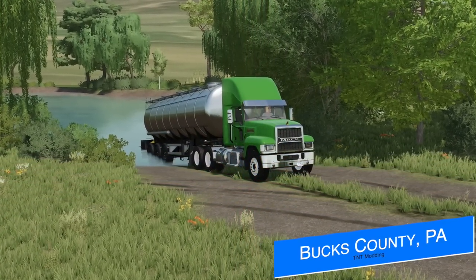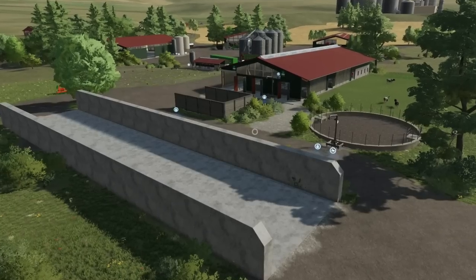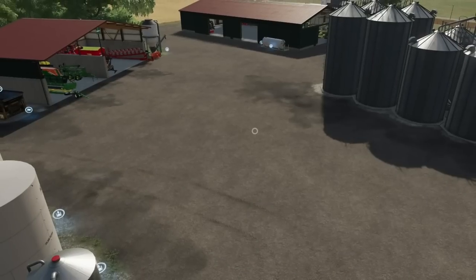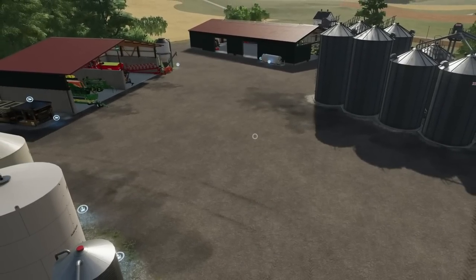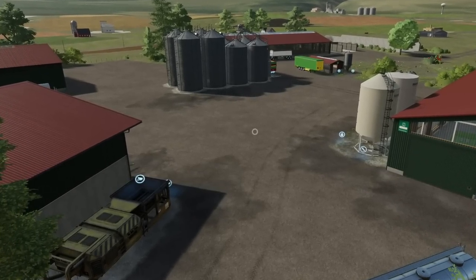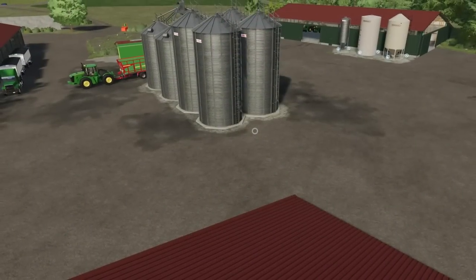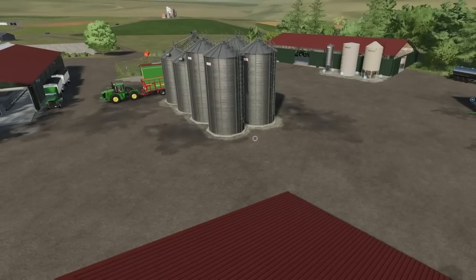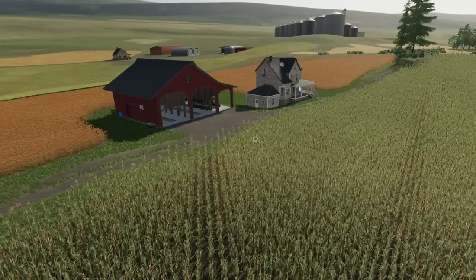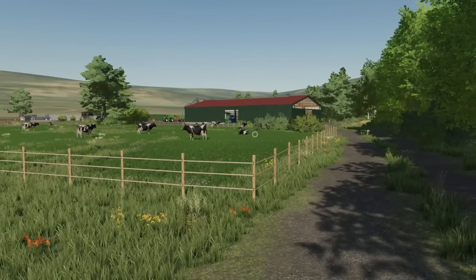Jumping over to mod news — TNT Modding has shared new screenshots for Bucks County, PA. He's still working on things like trees, painting grass, and other bits, but we can get an idea of what it's going to look like. He had used sheds from Lone Oak in FS19, but since that map and its assets aren't in FS22 and the creators don't seem interested in bringing them over, we'll probably use base game sheds. Fortunately, since they are base game assets, you'll likely be able to delete them and build your own farm with whatever you'd like. These screenshots were taken from TNT Modding's Discord, linked in the description.